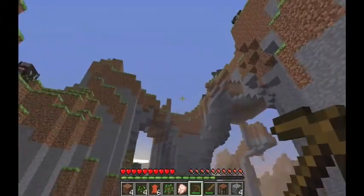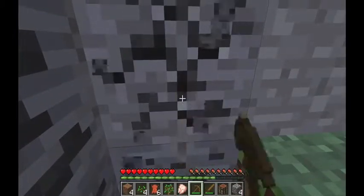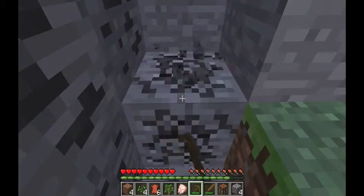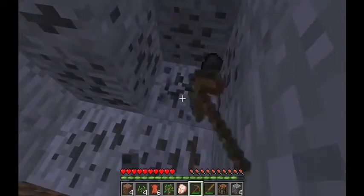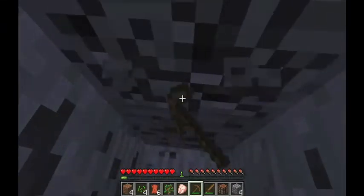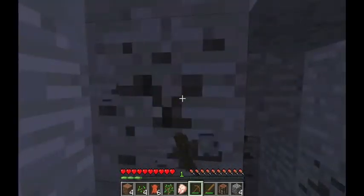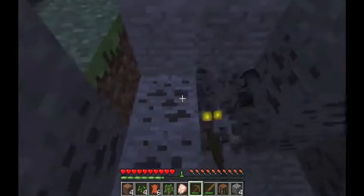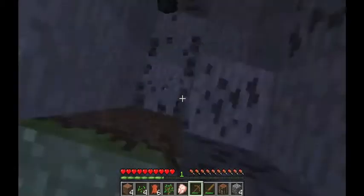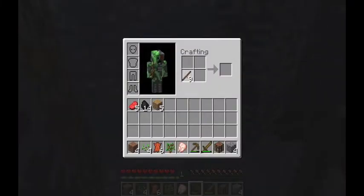Monsters do come out during the day if you're in a cave where it's dark. Let me get all of this. This cave area will basically be our hidey hole — this is where we can keep safe. There are zombies, skeletons, and spiders at night. Now let me show you how to make torches — you get some sticks and some coal, place one coal on top of a stick, and you get four torches. You can stack items — if you've got two separate groups of the same item, you can combine them. Torches emit light.